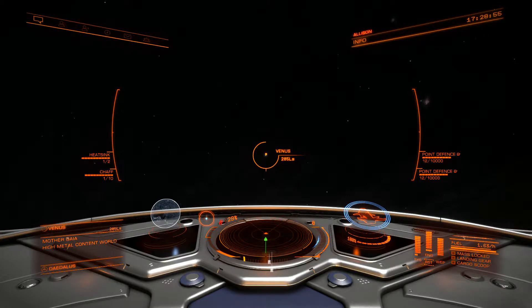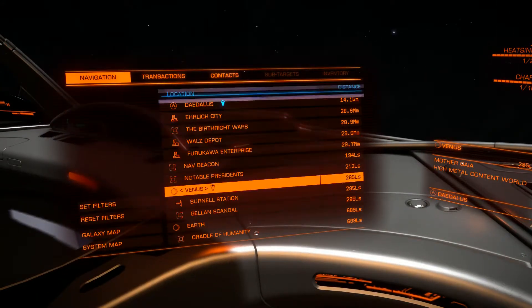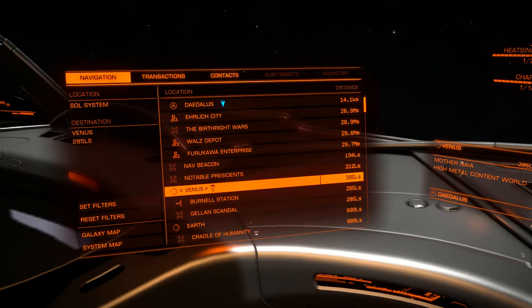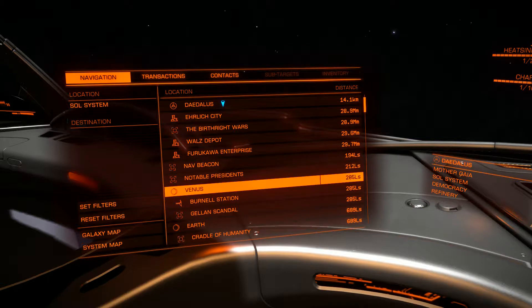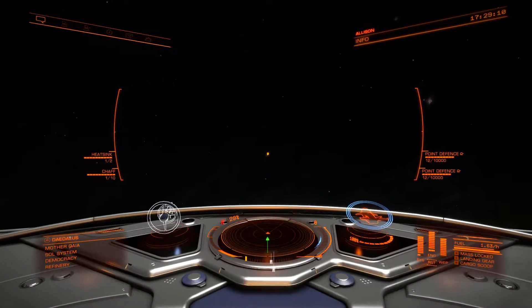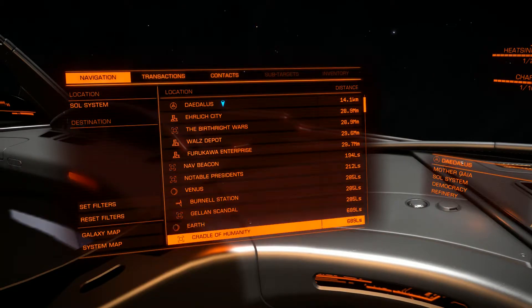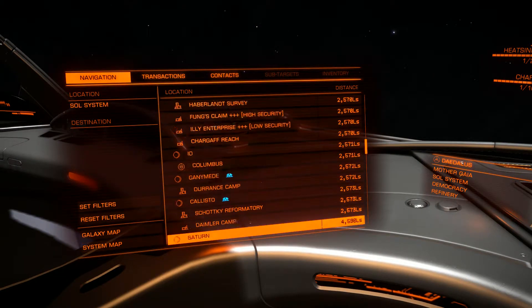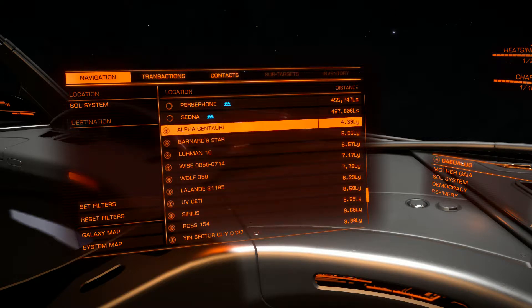To supercruise, you can either have an astronomical object in the star system selected, such as Venus here — the planet in the Sol system — or not. Either is okay. The thing you don't want to do if you want to get into supercruise is have a star system selected. Those are the ones with the star system symbol on the left, like Alpha Centauri, for example.